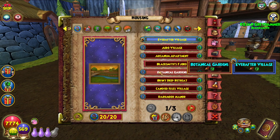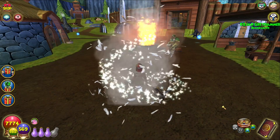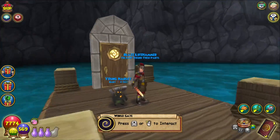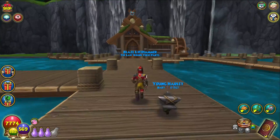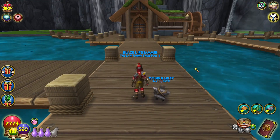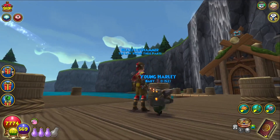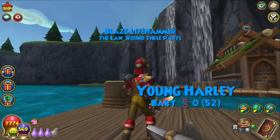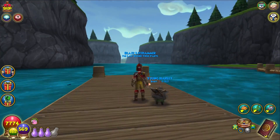Lock the house, equip it — okay, I just unequipped it. And we're going to the forge. From the picture, I expected this to be a little bit bigger. But they've got the little effects, and I like the skybox. This is definitely Grizzleheim slash Wintertusk themed.